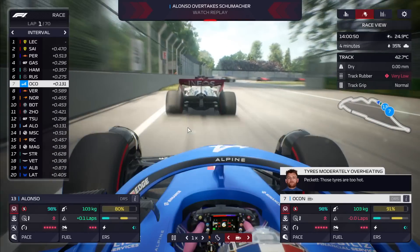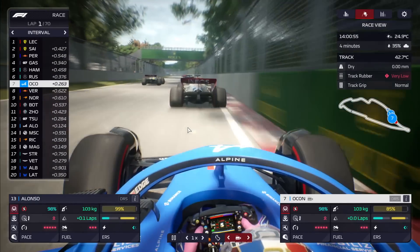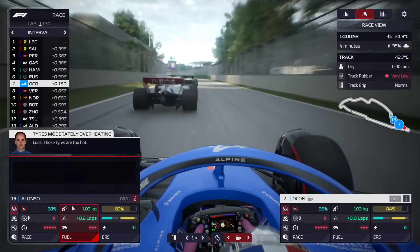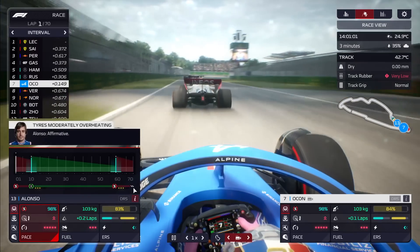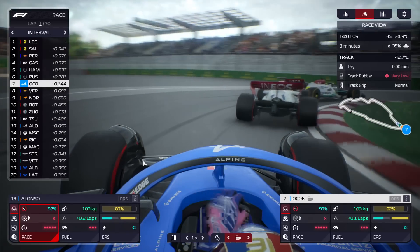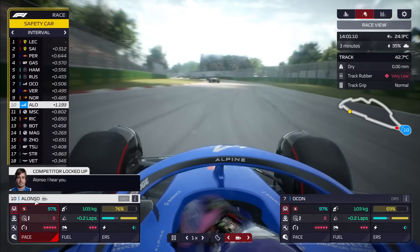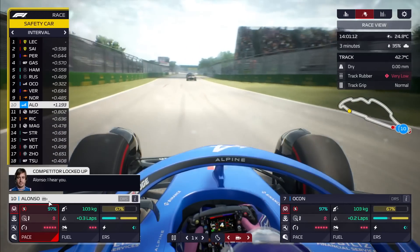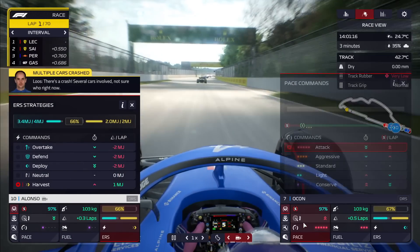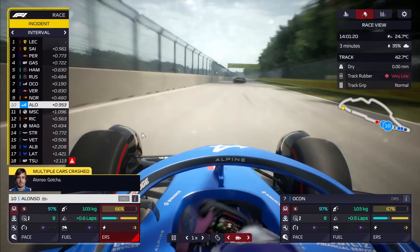Alonso has managed to get Mick Schumacher behind. Ocon with ERS and tyres to burn — no one going to stop before the rain arrives. Any places made up now could be crucial. I've heard a lockup and a crunch — I think Alonso's involved. We have a lap one safety car. There is rain on the way, and it's going to arrive sooner into this race than anyone planned.